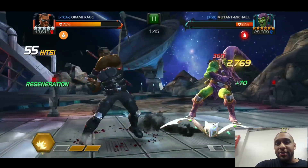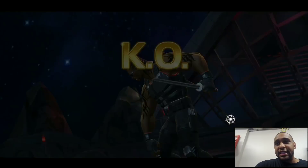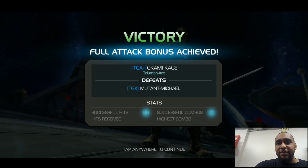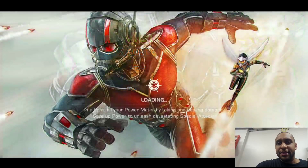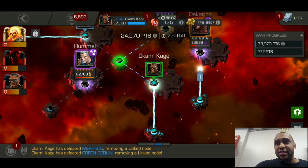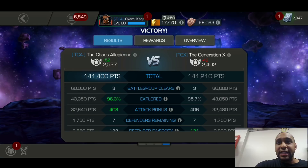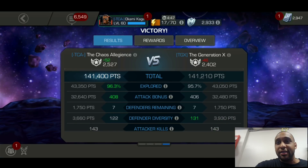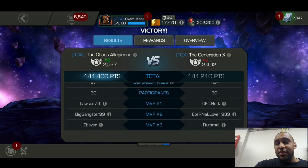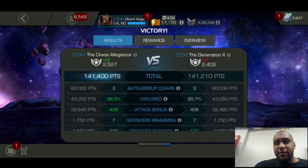If I had recorded it, it would have added like another 10 minutes to the video. We took down one more mini boss — Juggernaut — after Dormammu went down. With those two down, that was just enough to win the war. We had the same attack bonus, but our diversity was lower while our exploration was higher, and that made the difference. Thanks for watching — see you in the next video!